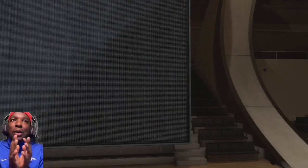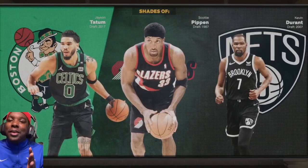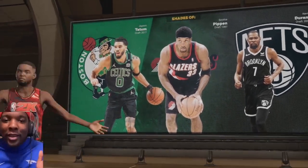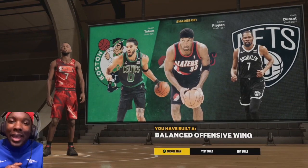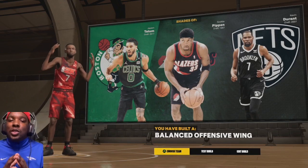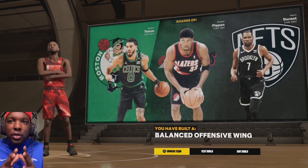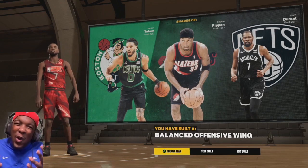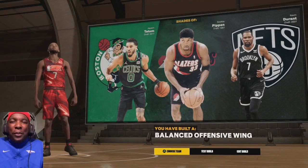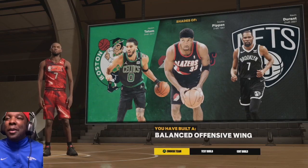This screen right here is amazing — I love how they show you what build you made. We've got Jason Tatum, Scottie Pippen, and the main man Kevin Durant. The build is called 'balanced offensive wing' — I promise you, you're not going to see many balanced offensive wings on this game. He's 6'6" with long wings.